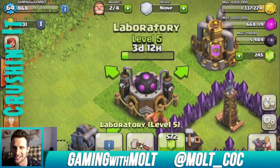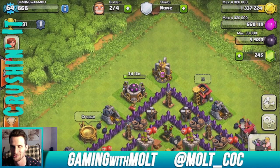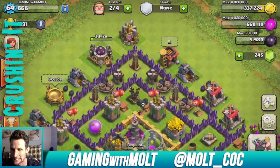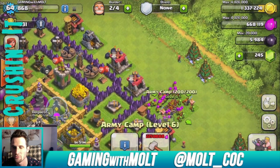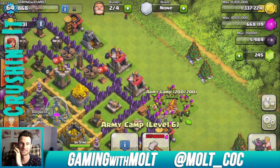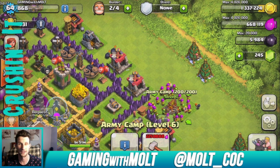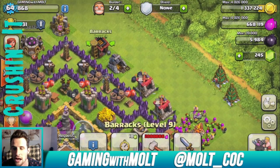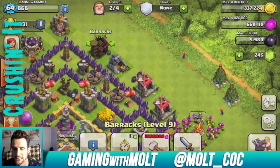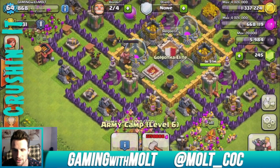I gotta get used to saying that. I upgraded the laboratory yesterday — though I clicked on it like a moron saying I can't upgrade anything, I don't know what was going on. Anyway, that's upgraded and working now. I changed my army comp — I finished up all those dragons because now that I leveled up I need to be really careful with how I spend my elixir, since I have a bunch of things to upgrade like barracks and whatnot to get PEKKAs.